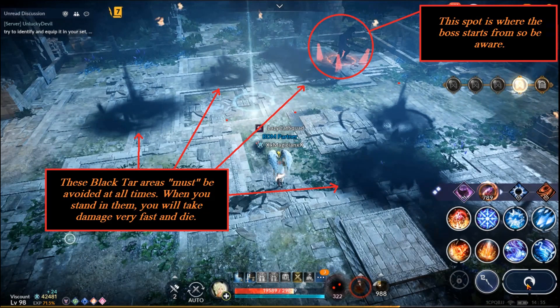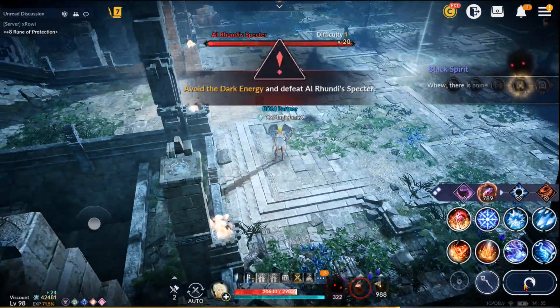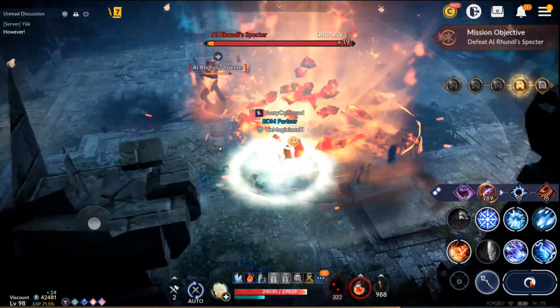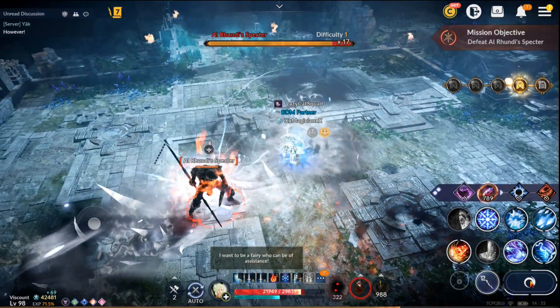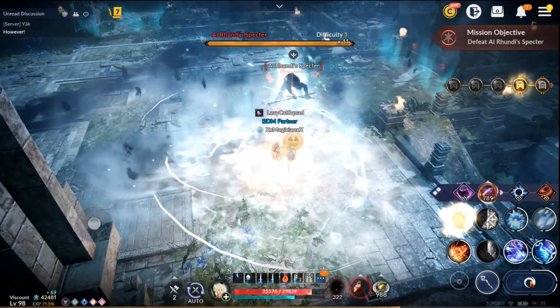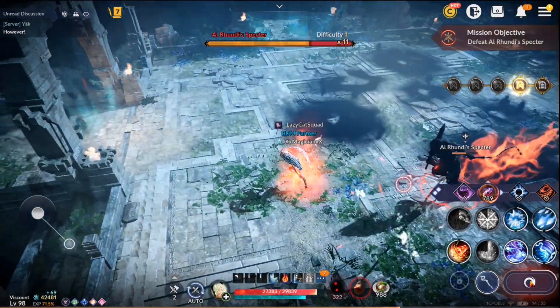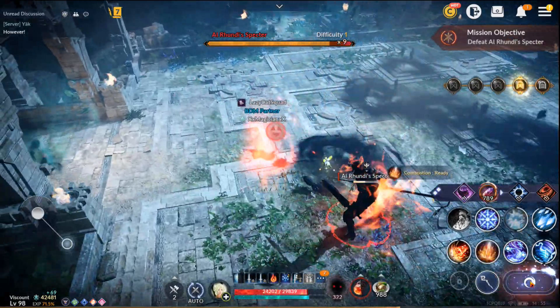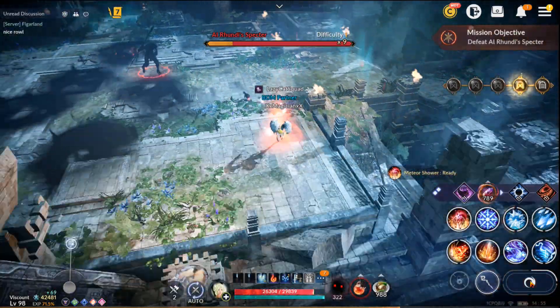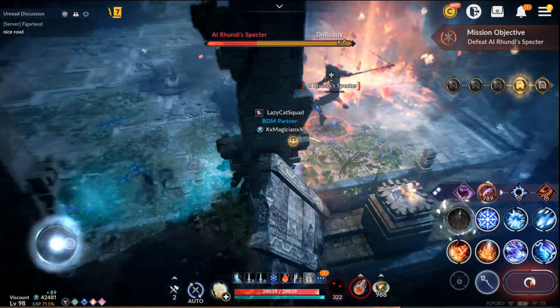If you stand in the tar it's going to hurt — it'll probably kill you like it did me when I first started. I had no idea and was just fighting while standing in it and taking damage until I died. But he is not so tough once you understand to avoid the black tar areas. He also has a spear he shoots out — look out for that. It's pretty easy to read since he telegraphs himself well.